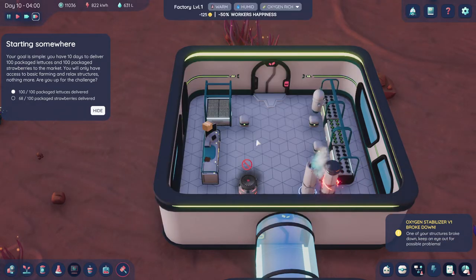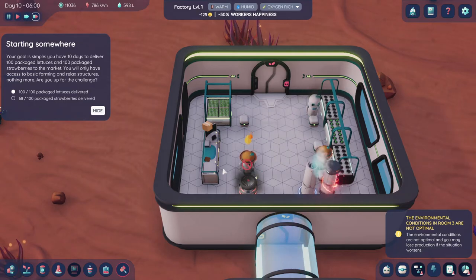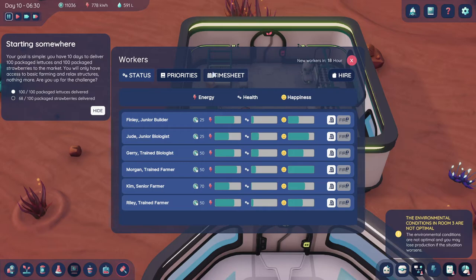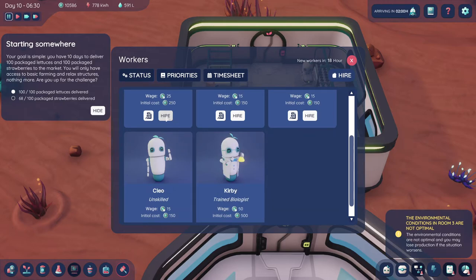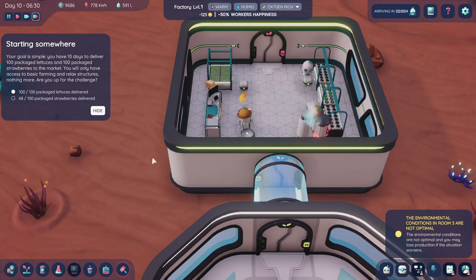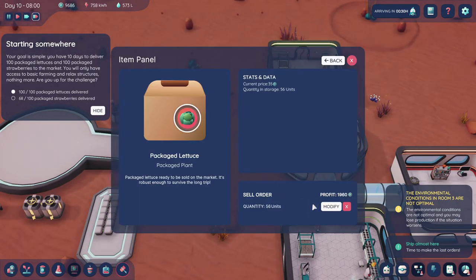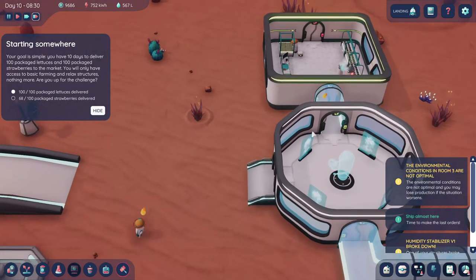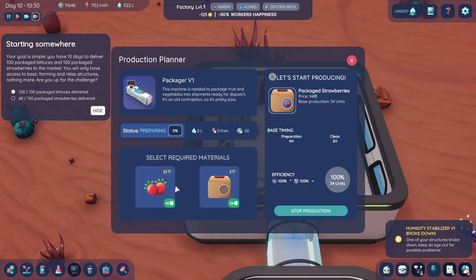Oh no, we've got to get this fixed. It doesn't matter — come on. We have one more batch to do before the end of the day. We have 20... we have 40... we need 48. Come on, package! Can I hire any workers right now just to make this go faster? Hire — trained engineer, hire, hire, hire. I'm hiring everybody. I don't think they're going to show up until the next day though. We might have lost here. We just have to get this packaged right now. We're packaging — yes! We actually have 48.